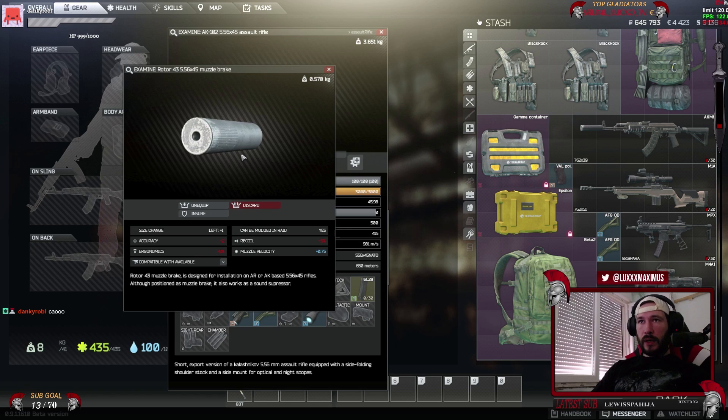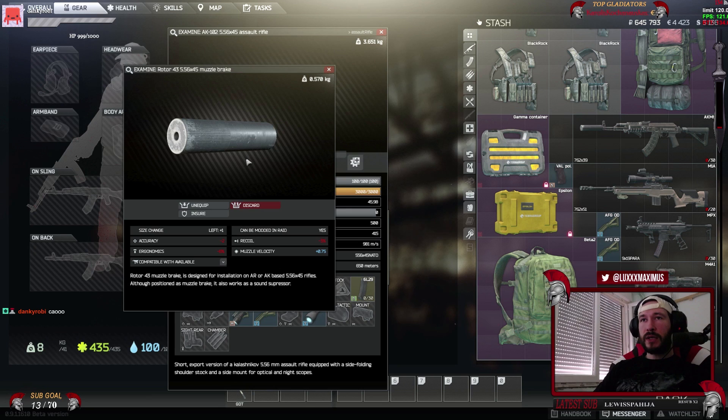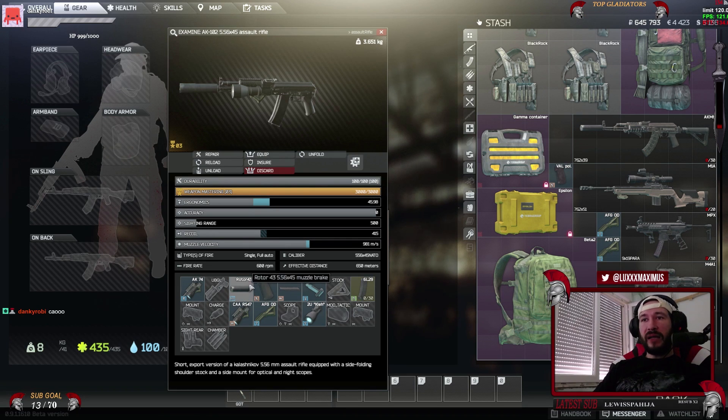The tricky part is the Rotor 43 5.56x45 Muzzle Brake - it's actually a sound suppressor. You can find them in Factory on the safe corridor shelf - it spawns there sometimes - or in some random spots, but with not a high chance of spawn, and sometimes from the scav boss if he's using this gun. So if you just started to play, make a note to keep this thing if you find it in your stash. You cannot buy this silencer.